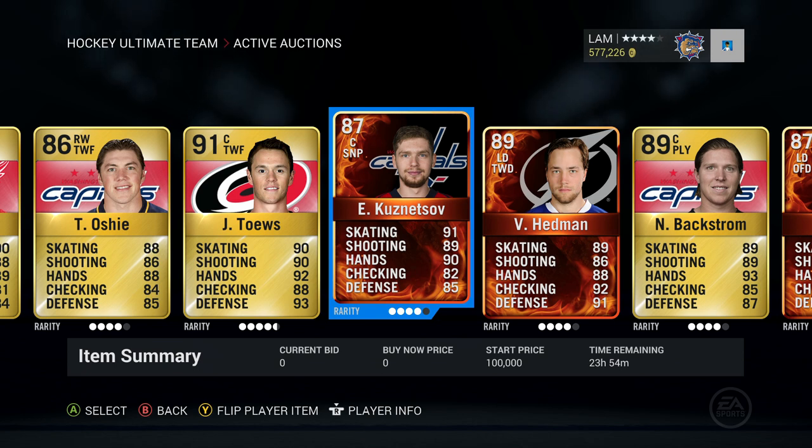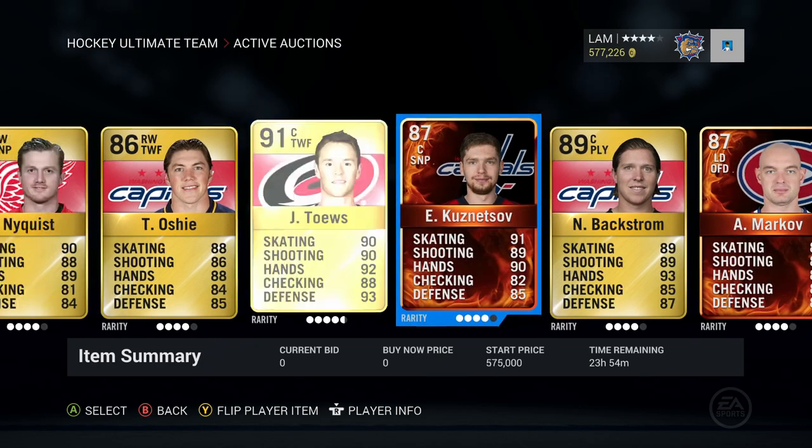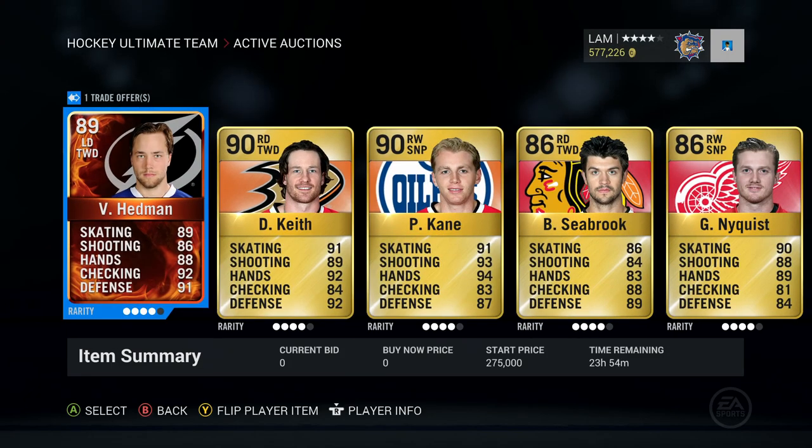Next up, one of the new Player of the Game cards — Kuznetsov, 91 skating, 89 shot, and 90 hands. I put him up for a 100,000 start price because that was around his last price sold. He is up on the trade block. We also got a trade offer for Victor Hedman — Victor Hedman is also up, start price 275,000, and you can find him on the Tampa Bay Lightning. He's a left defenseman, two-way defender.